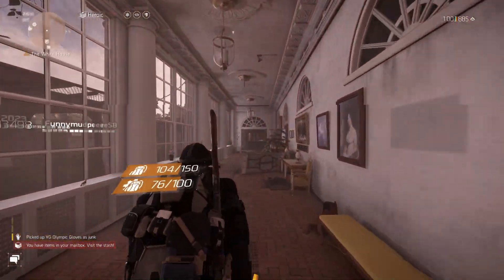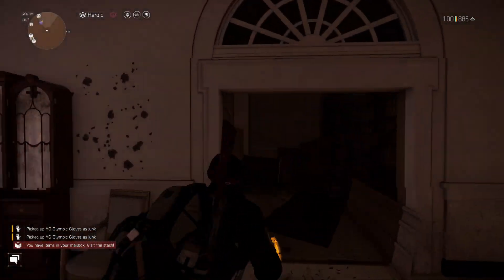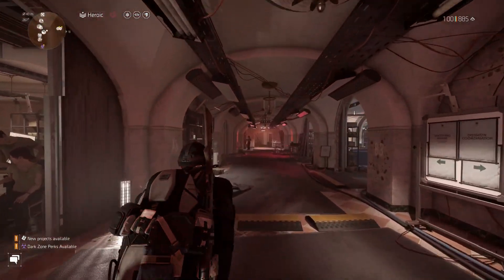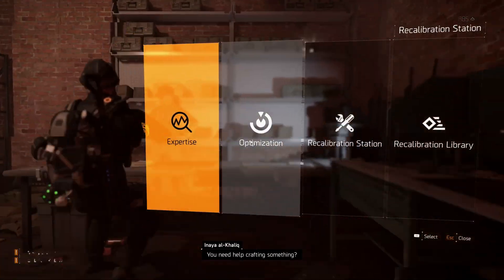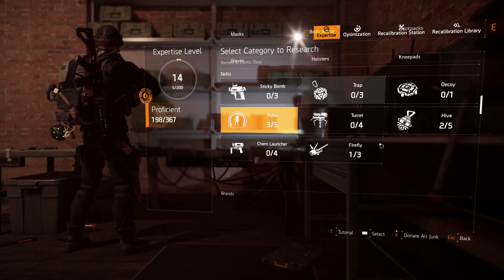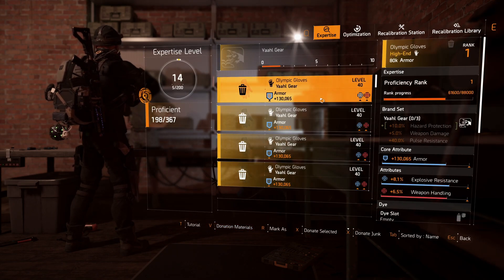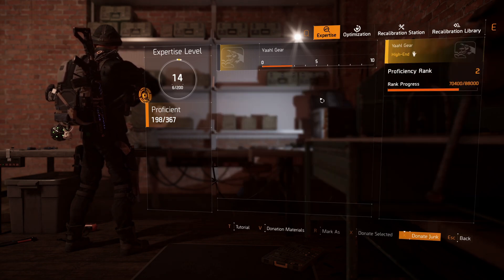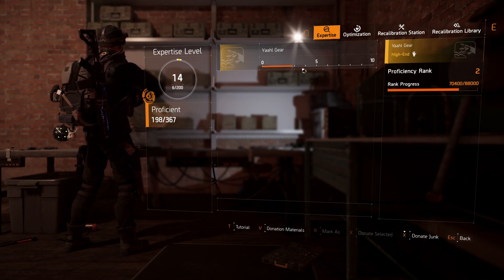If you go to Countdown, mark everything for trash, sell it — or play the open world and sell it — then keep buying as many Countdown pieces as you can. Go to expertise, head back here, and donate junk. We're at two and a half, almost at three, so we're slowly getting there.